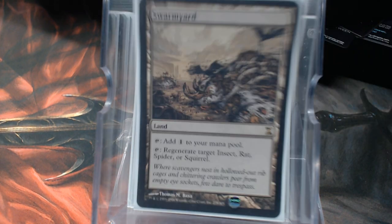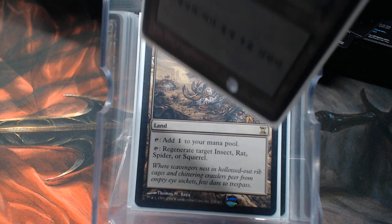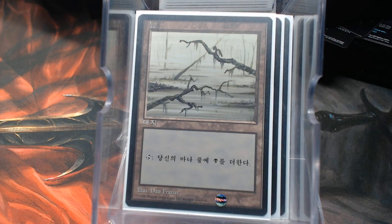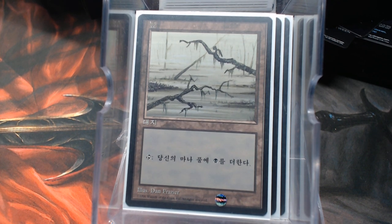Before we get into the removal, let's look at the one non-basic land: Swarmyard. Yeah — it regenerates a Rat. And while we're on lands, every one of Danny's decks has foil basic lands, but not this one. This one he used foreign black border Fourth Edition basics — all of them. Pretty neat.